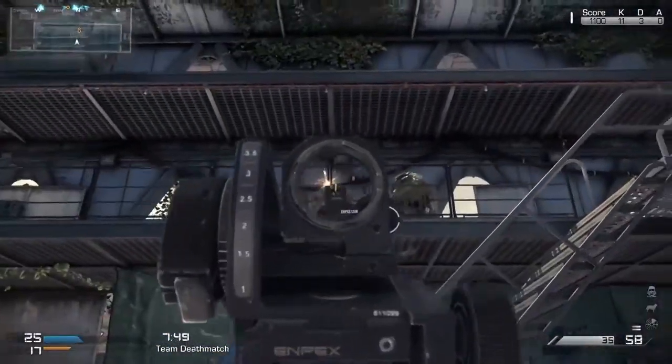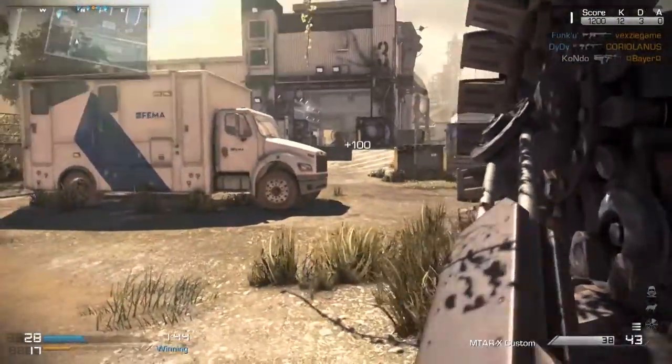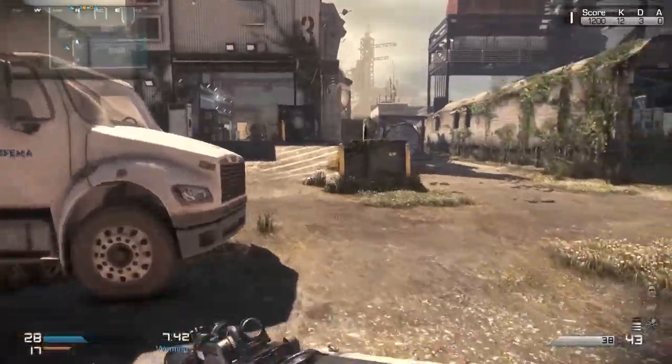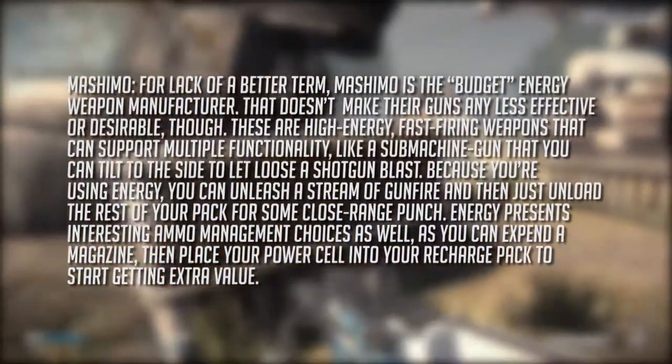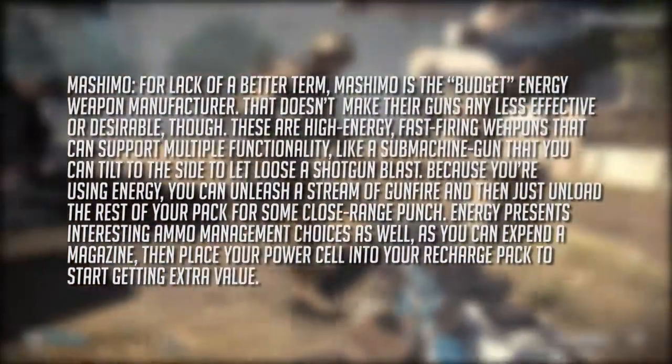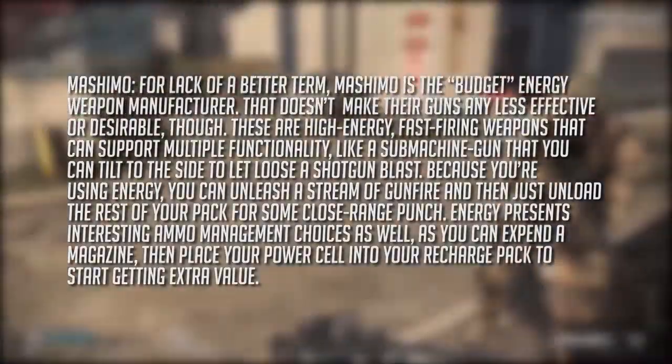With recent years of Call of Duty — Advanced Warfare, Black Ops, and Infinite Warfare — we're going to see a lot of energy-based weapons. So it's nice to see guns like this come back to Infinite Warfare. Next up we have Machinimo, and for lack of a better term, they're the budget energy-based manufacturer where you can get basic guns.